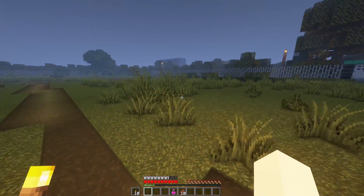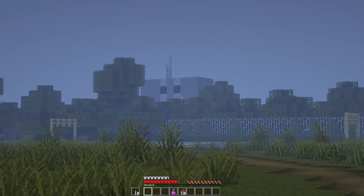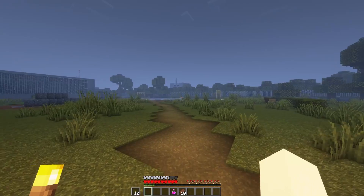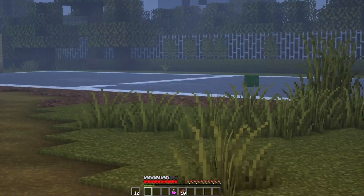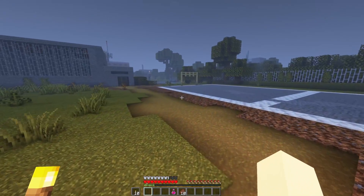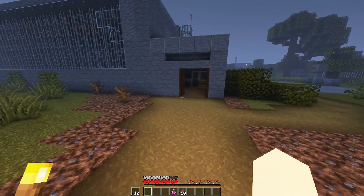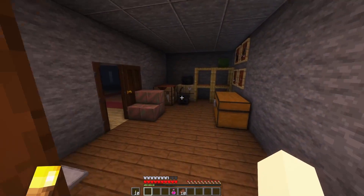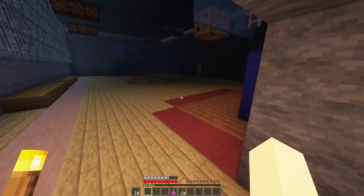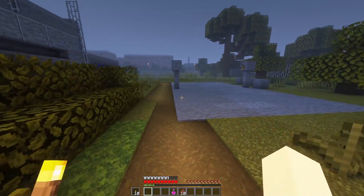I saw the front entrance to the school, but I'm going to take a quick lap around so we can observe the town and the surrounding areas, the little aliens sticking out in the corner. I think a lot of maps are able to do cool things with modern commands, but I have such an appreciation for maps that just use Minecraft as is.